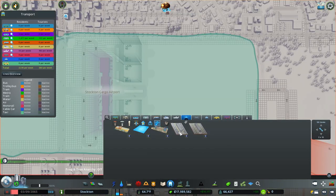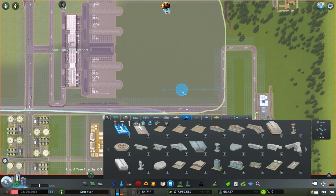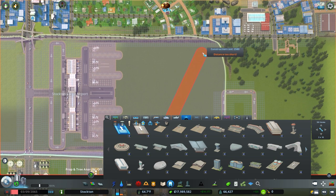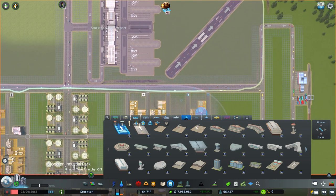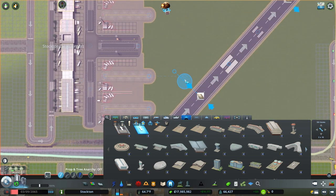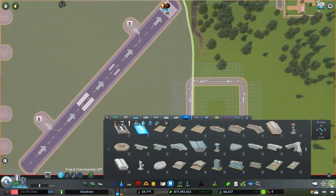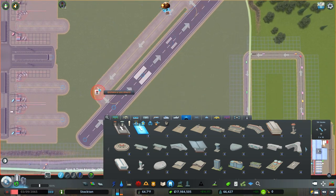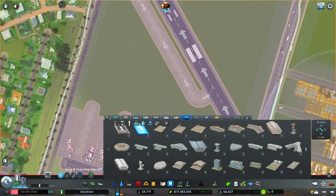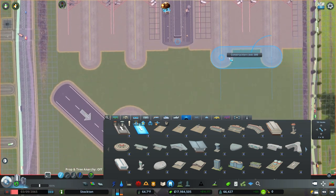Let's put in a runway here and see how it's going to work out. Fortunately these runways can be very short. There we go — let's see if that's going to work for us. Now we need taxiway. Coming out of the runway — there we go, okay, very tight there. I don't know that it's going to be quite enough to make these work, but there we go.